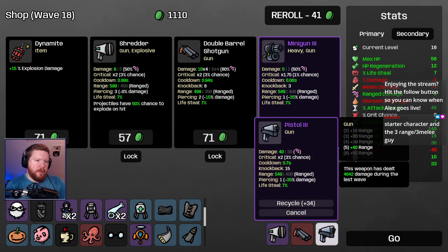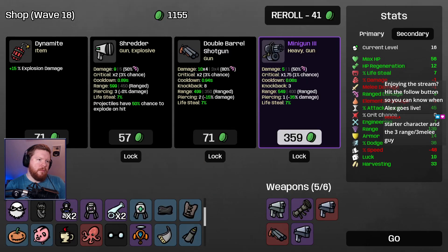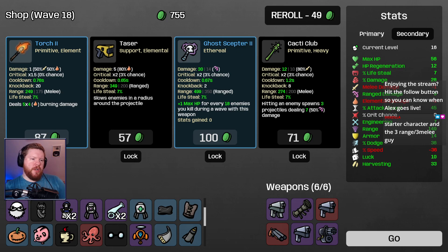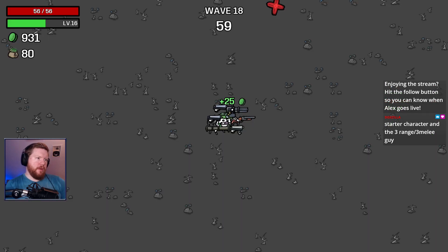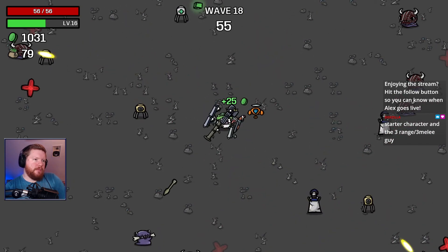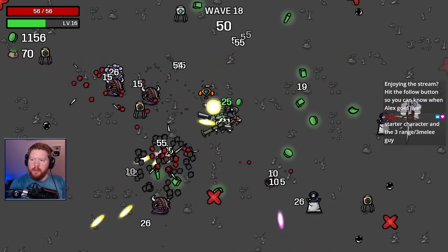Weakest weapon I think is the Shredder. I know a minigun shines a little bit more if you've got multiple of them, but I like it either way. I'm usually going to buy it if I see it, even if it's not necessarily great for the build — I just want to have a minigun.